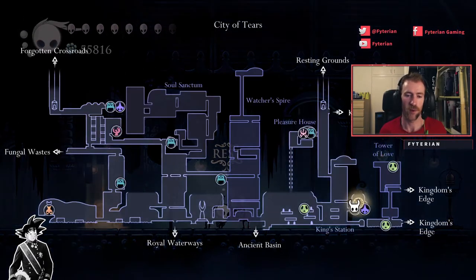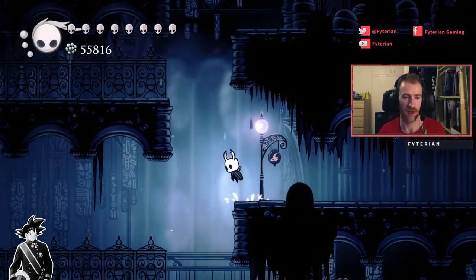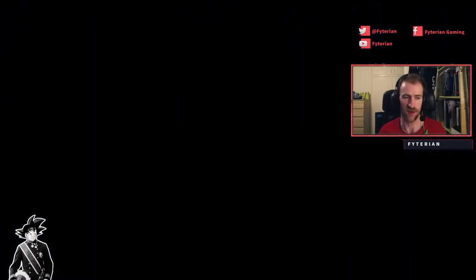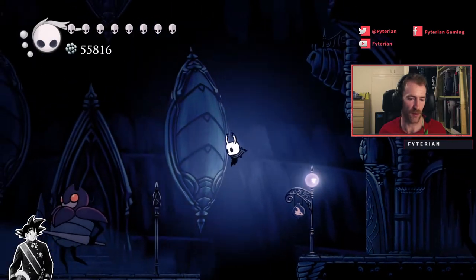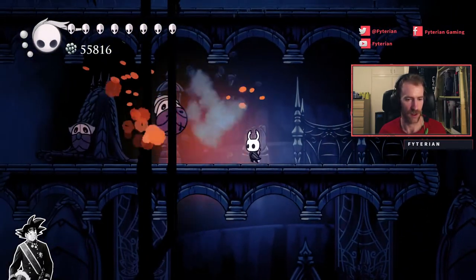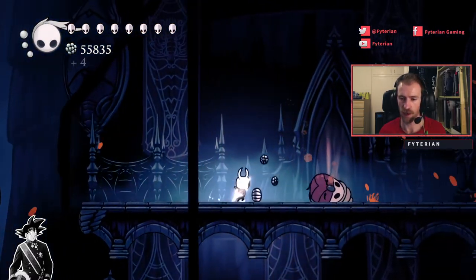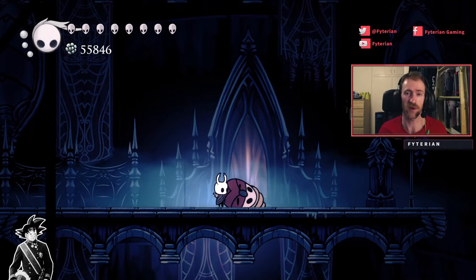So for the fourth grub, we're going to be going from the King Station. From the King Station bench we're going to be heading left, jump up, avoid the mobs, and keep heading to the left, out through the exit into this main large area. You can fight the mobs if you want to or you can just dodge them. We're going to drop down here and there's going to be a window that we can go through. Once we go through the window there's going to be a Great Husk Sentry — one of those large ones that does double damage — guarding the grub, and when we approach it, it's going to lock us in for a dungeon.